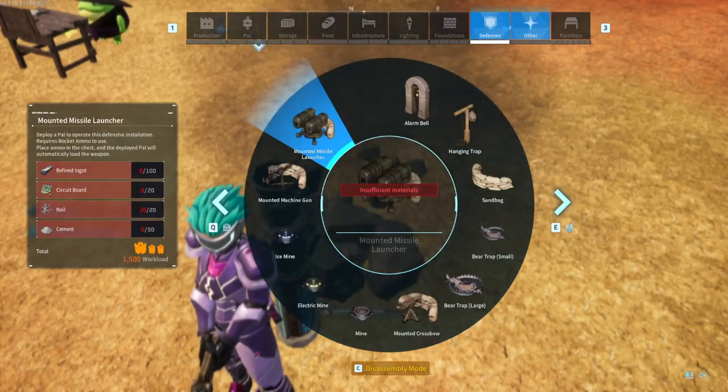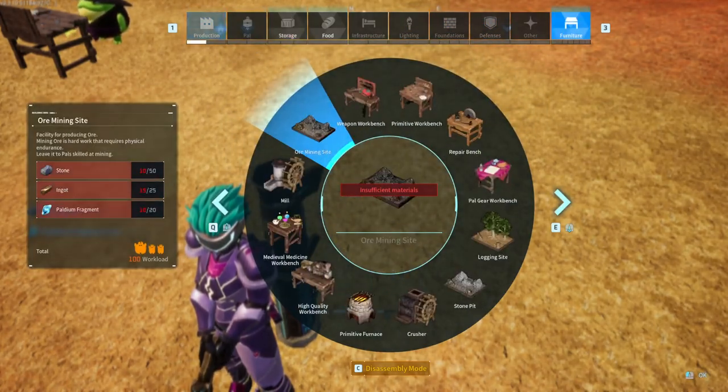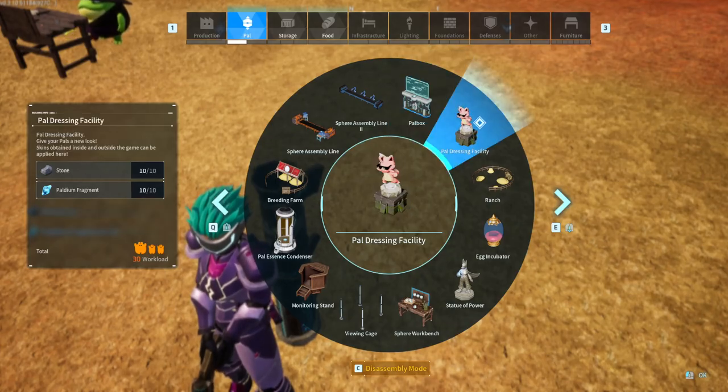You obtain it in the PAL area for the tech for the building, and it's called PAL dressing facility. It costs 10 stone and 10 fragments.